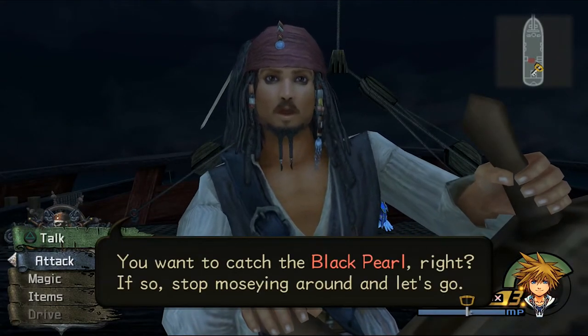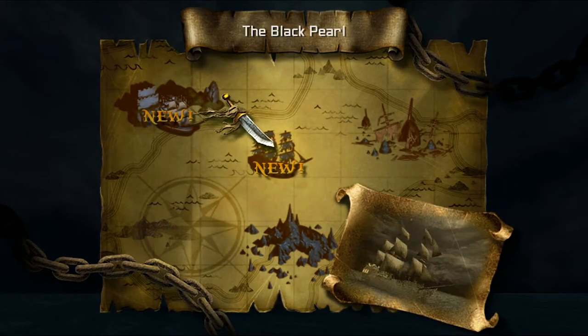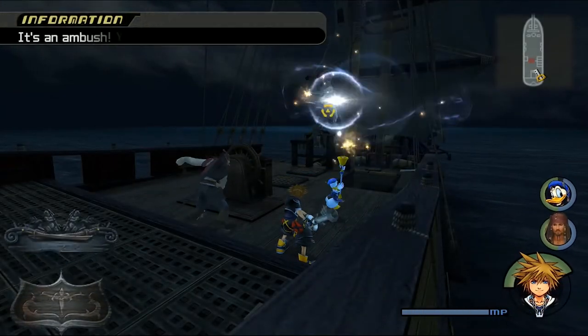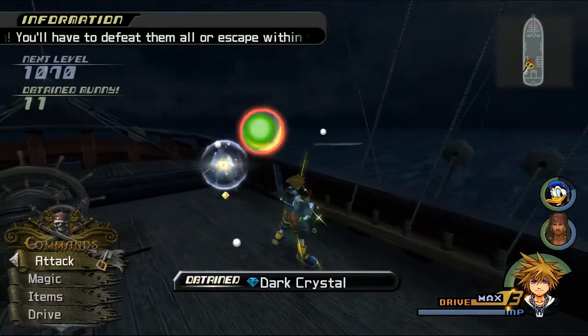You want to catch the Black Pearl? Stop moseying around and let's go. So now we need to go to a new place — there's Port Royal and the Black Pearl. We want to go for the Black Pearl. We're going to be attacked by Heartless every single time we travel.